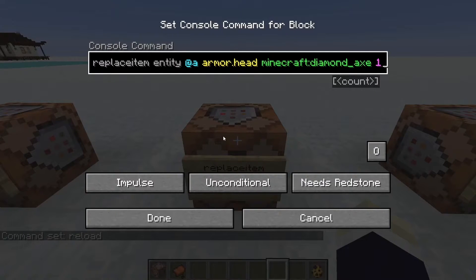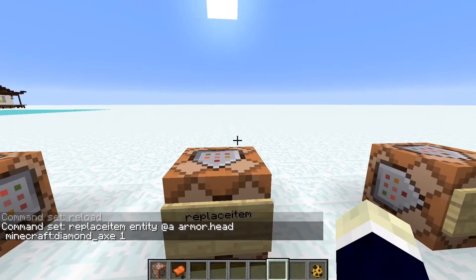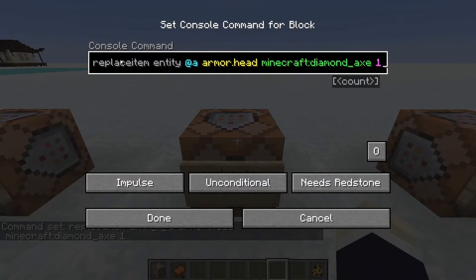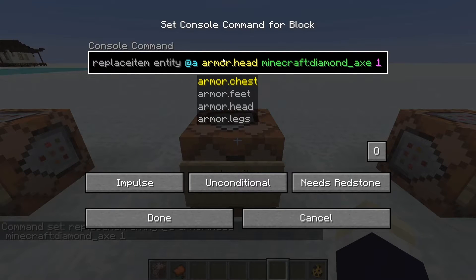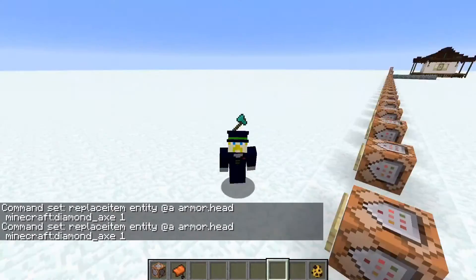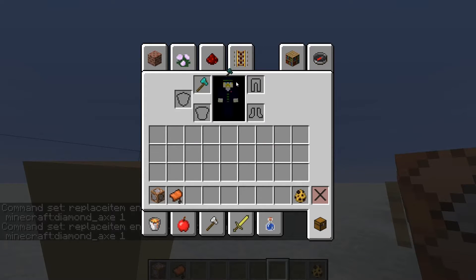The replaceitem command is super fun. For example, to put a diamond axe on your head — just type replaceitem entity @a armor.head, then whatever item and how many. Set to always active — boom, look at that, a diamond axe on your head. That's crazy cool.